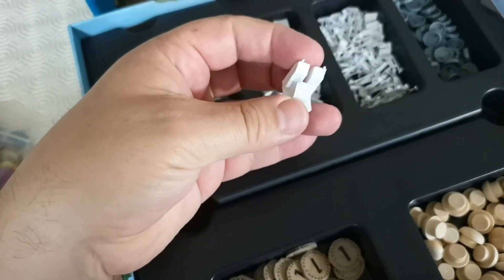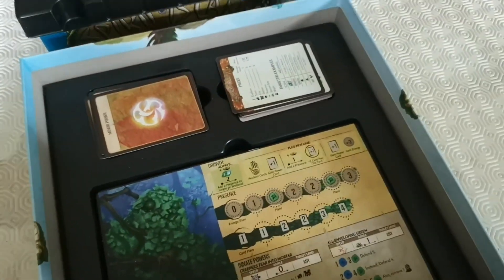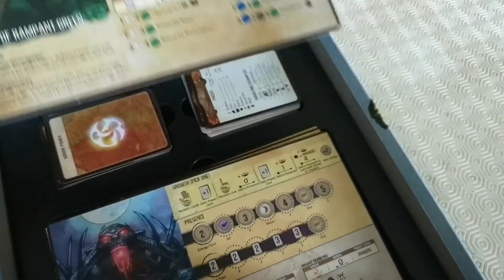Cities take three damage. Then the little insert lifts out. Underneath that you've got your power cards, some reference cards, fear cards, and player boards. For example, you could be Spread of Rampant Green.